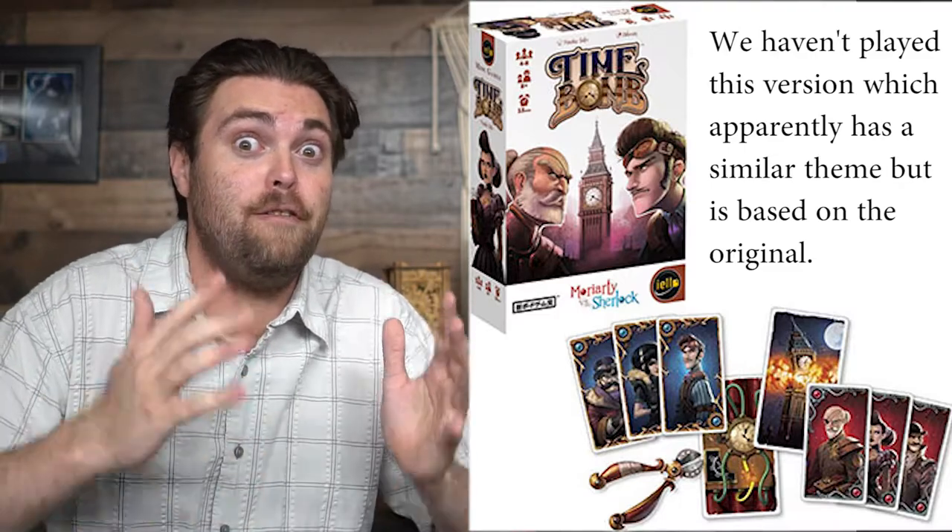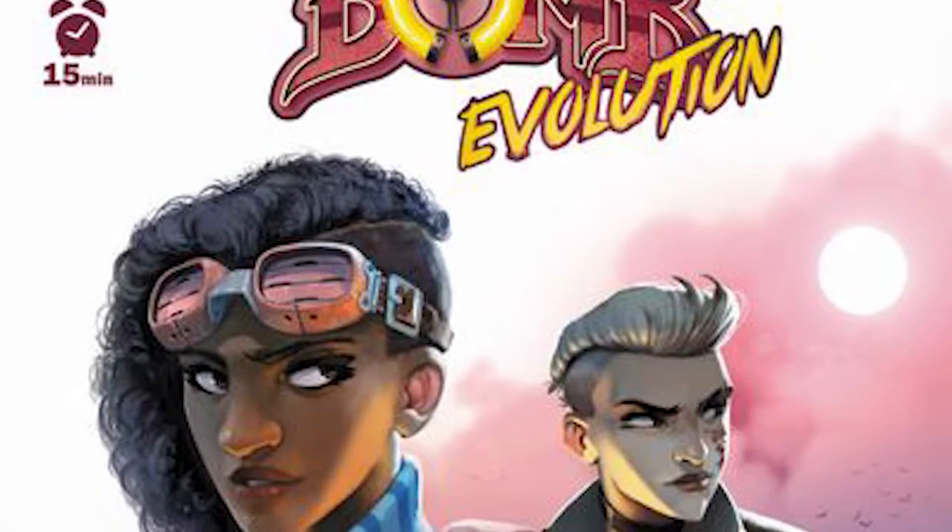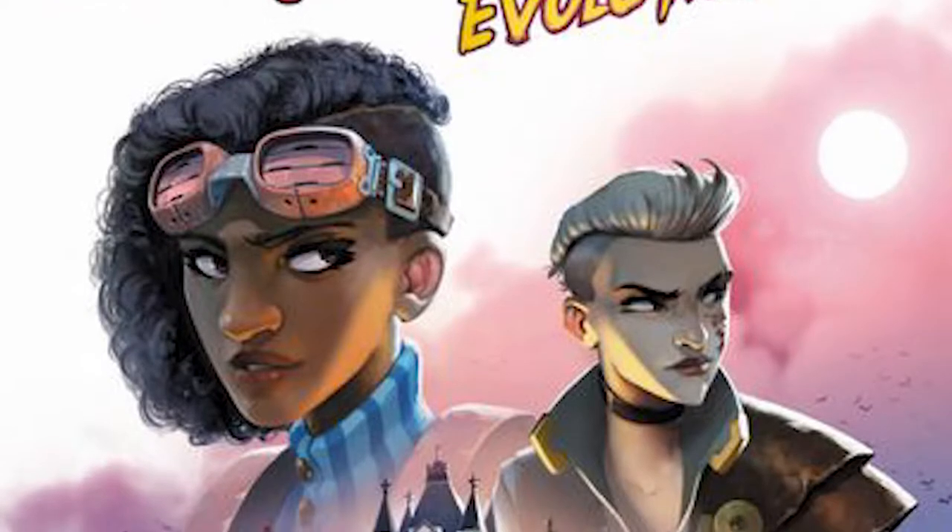This is Time Bomb Evolution by Elo. It plays four to six players, takes about 20 to 30 minutes, and is for ages eight and up. It's a unique and different game from the original but still holds a lot of the same base aspects, which I'll explain in a moment. You're playing as either Moriarty, the villain of the Sherlock Holmes series, or as Sherlock Holmes and Watson.